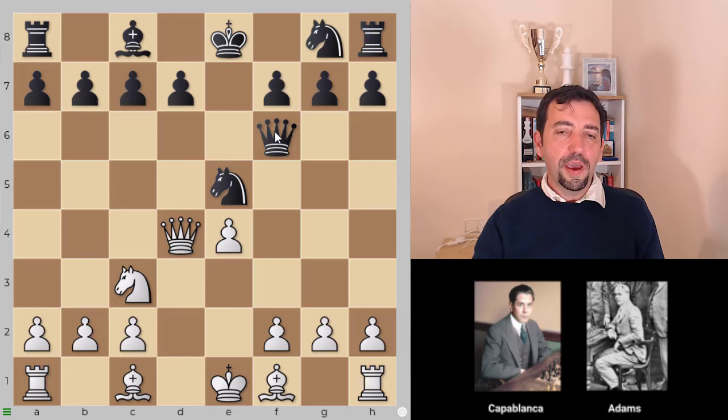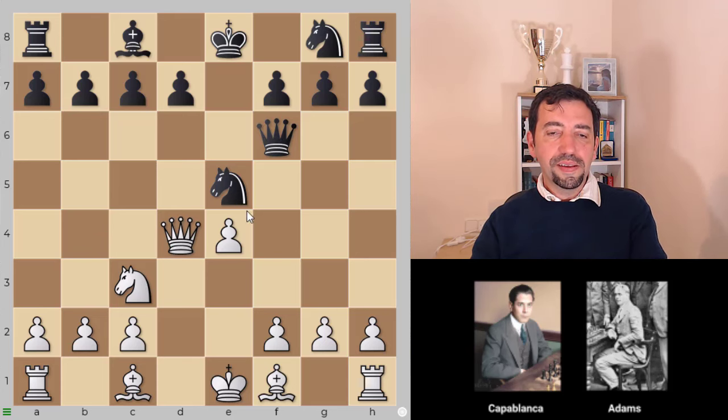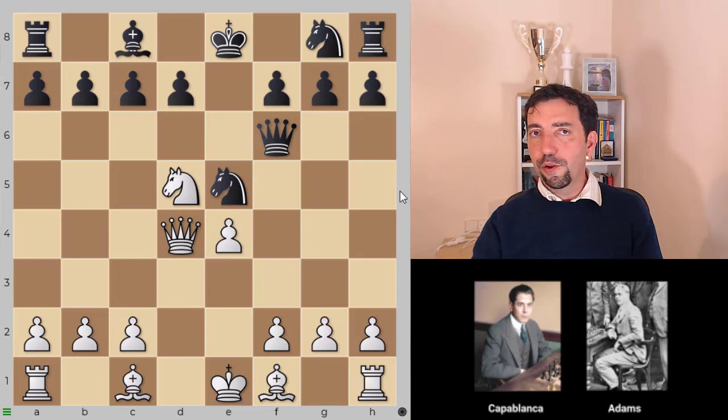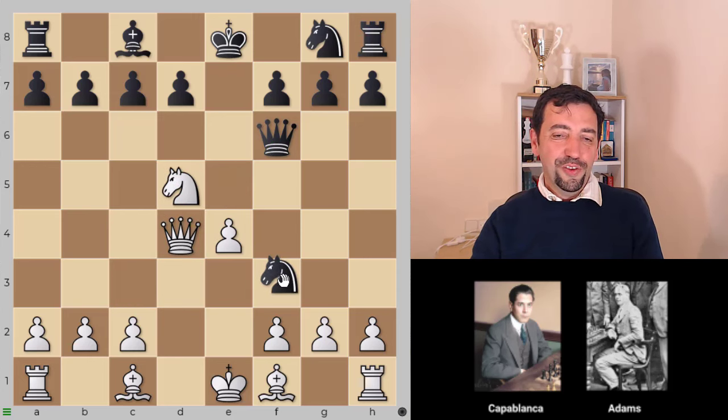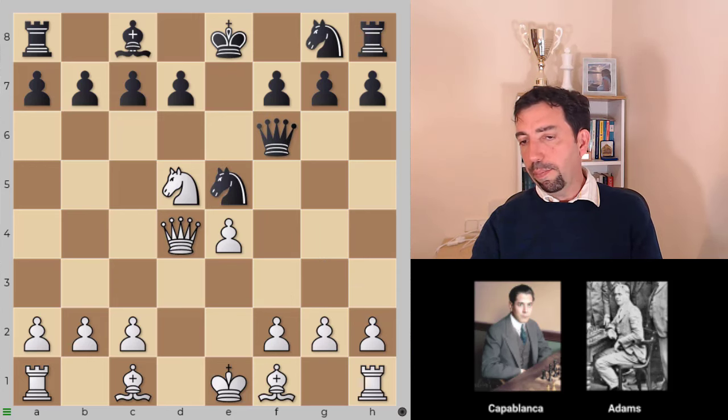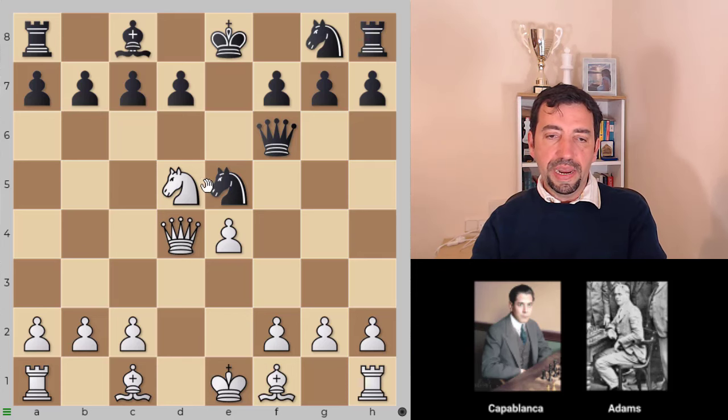Now queen f6. This is very common at the beginner's level. Black is trying the sneaky knight f3, trying to win the queen. For instance if you play knight d5 - the natural looking knight d5 - you get punished after knight f3, g takes f3 and queen takes d4, winning the queen. So we have to be careful, and Capablanca of course didn't play knight d5.